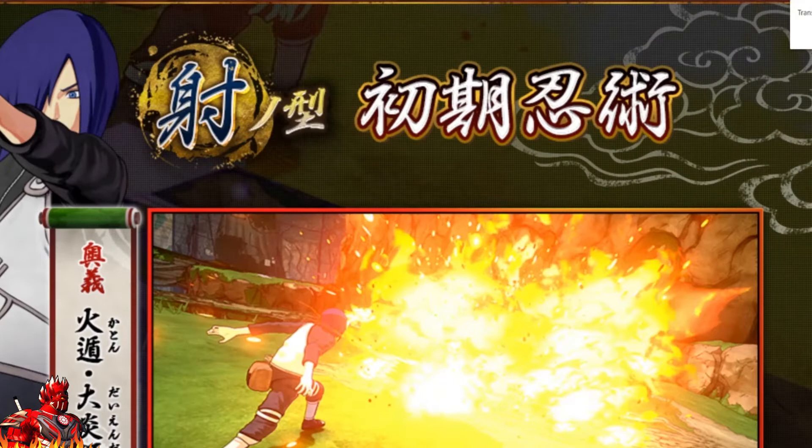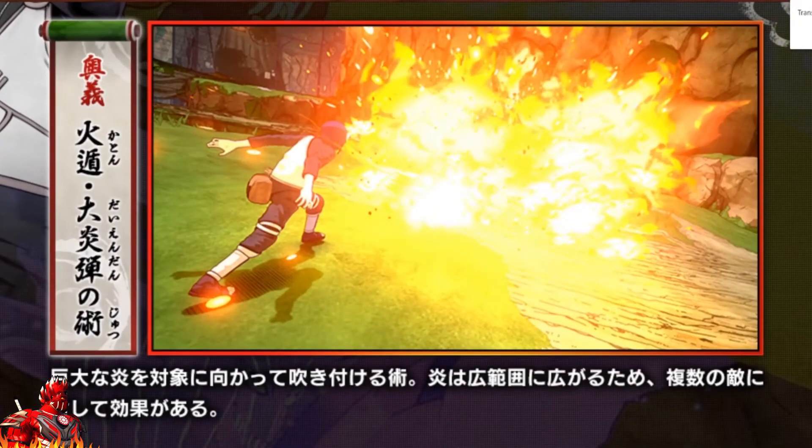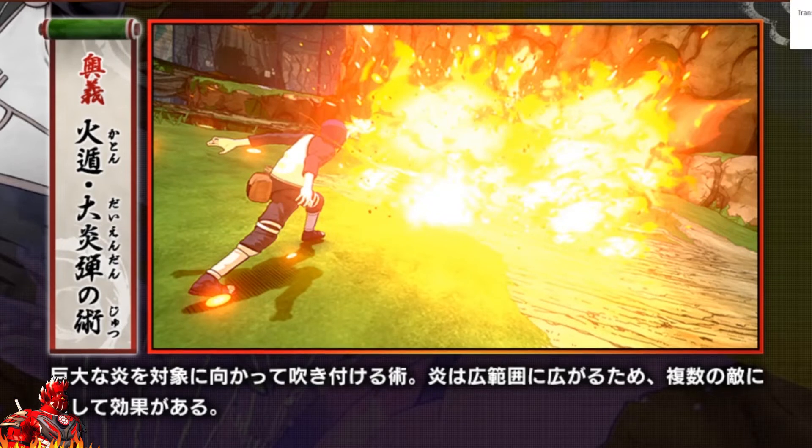Moving on to the Uchiha types. The big picture here kind of looks like Fire Style: Majestic Flame Jutsu. It has to be — there's nothing else that could fit that description. It literally looks like the Majestic Flame Jutsu, which is super awesome. I was hoping they would add this jutsu in the game, and they did. This could also mean that Madara Uchiha might be in the game.